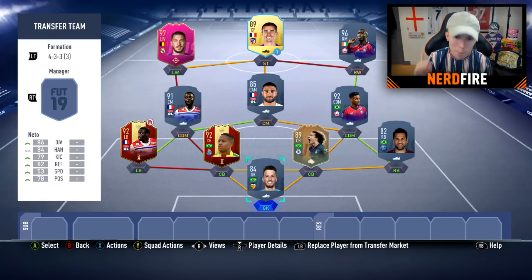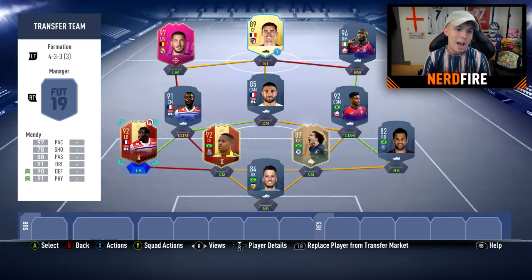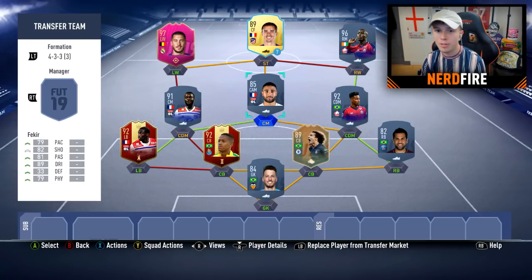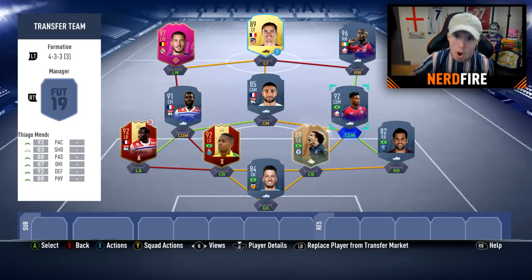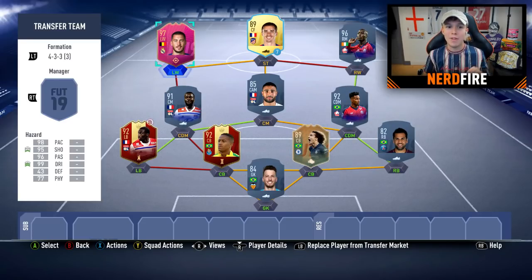So here's the team: in goal, Neto, who moved to Barcelona; right back, Dani Alves, who moved to São Paulo; right centre back, David Luiz, who moved to Arsenal; left centre back, Eder Militao, who moved to Real Madrid; left back, Ferland Mendy, who moved to Real Madrid. Left defensive mid is Dembele, who moved to Spurs; central mid is Nabil Fekir, who moved to Real Betis; right defensive mid is Thiago Mendes, who moved to Lyon. Right wing is Nicolas Pepe, who moved to Arsenal; striker is Griezmann, who moved to Barcelona; and left wing is the only actual transfer card in the team — the Footies Eden Hazard, who moved from Chelsea to Real Madrid.